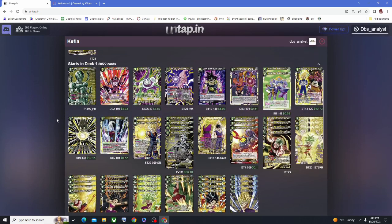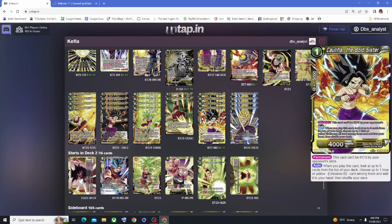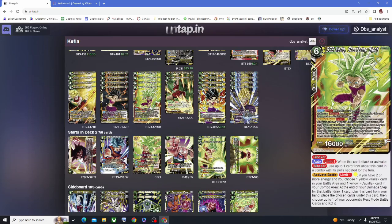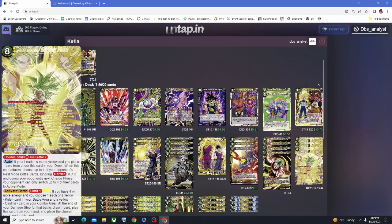Going into the deck list — I play 4 of this Kefla from the old set. This Kefla is really important because you need all the Keflas you can to combo, so that you can play your 6-drop and 8-drop Kefla.